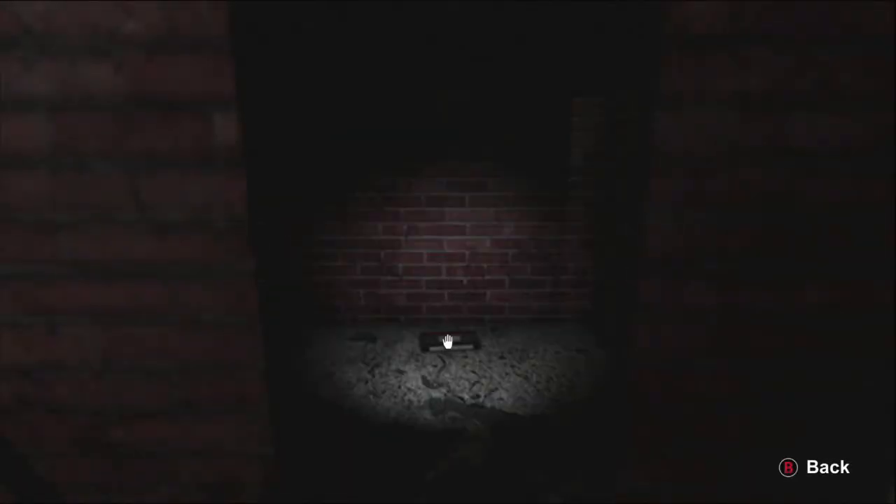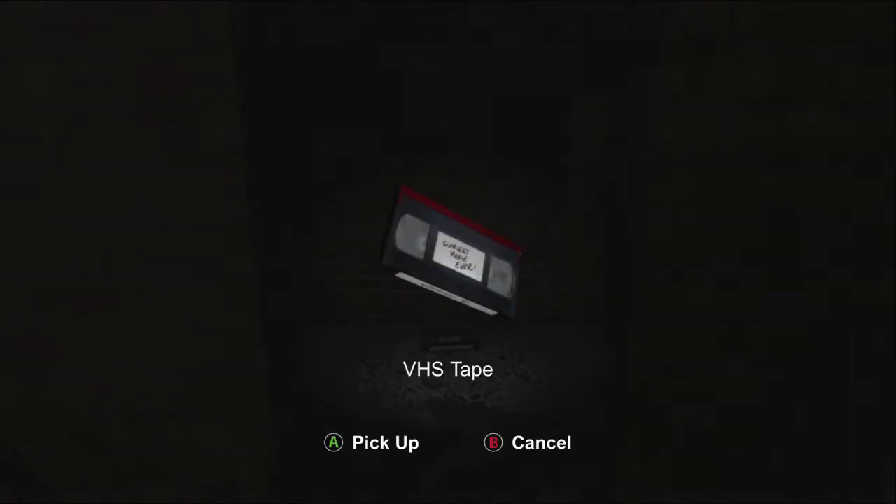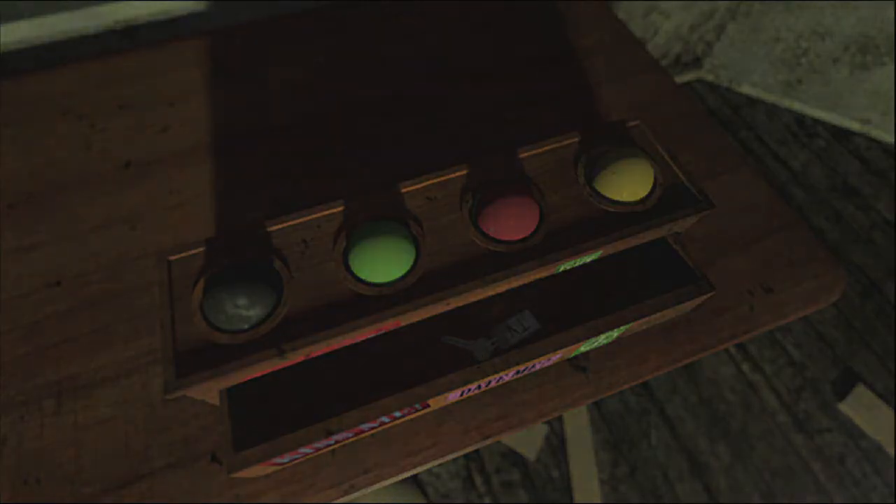This is where we got the thing out of the metal box. You want to go to this brick closet right here and then use the flashlight. You should see a VHS tape right there. Make sure you grab it and you want to hold on to this until after you finish the ball puzzle.